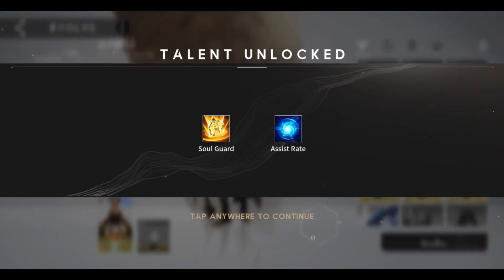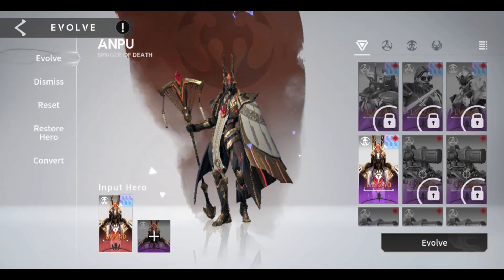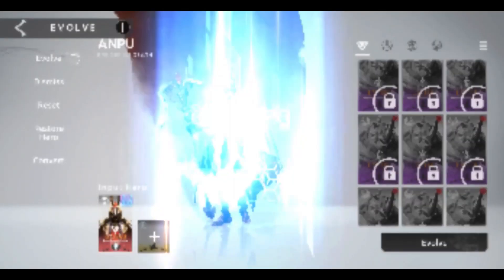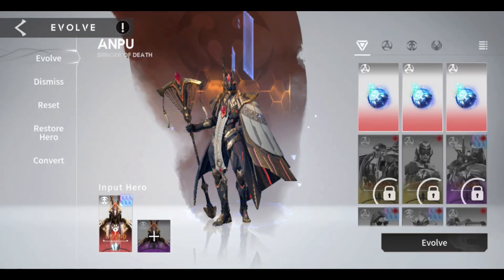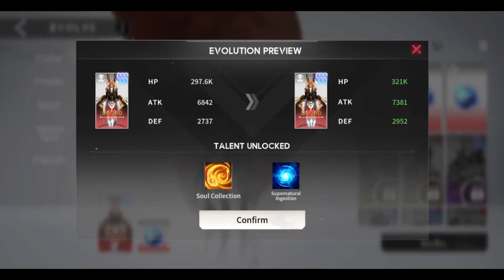You will need one hero and seven duplicates or gene hybrids in order for him to become immortal evolution. The talents and skills of the heroes are unlocked after each evolution. That is why the proper way of testing heroes is at the immortal level, because the skills, passive stats, and talents are interconnected to each other and should be utilized.